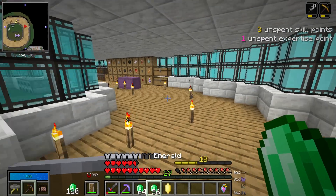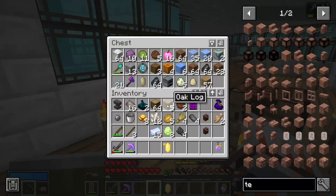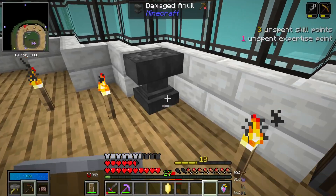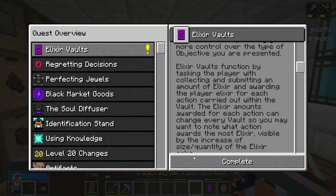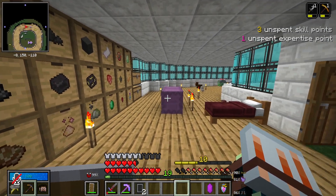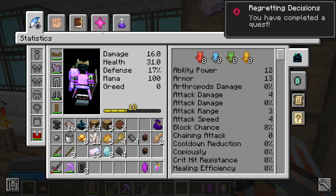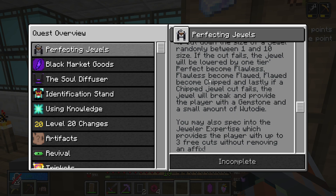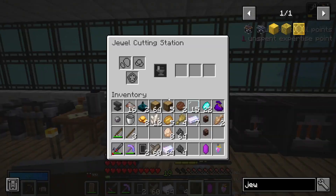We now need an anvil to complete the next quest — there is one right there. And that is that quest now completed. The next quest is regretting decisions which I think you just need a regret orb for — we should have one. Yep, we have three right there, so let's just grab one of them. That now gives us four. Now perfecting jewels is the next thing — that's jewel cutting — and that is now placed down.